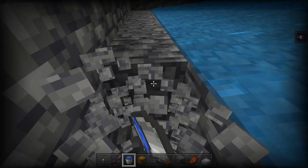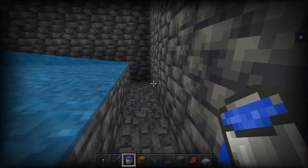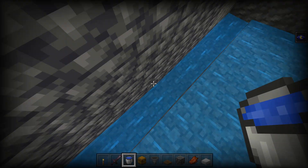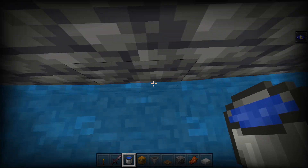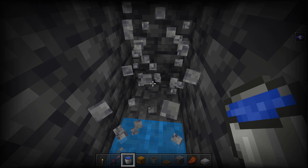Now you want to mine out this strip right here just one block more, then place a water bucket in this corner and a water bucket in this corner. Then where they meet up, just dig a hole right here until the water stream stops.